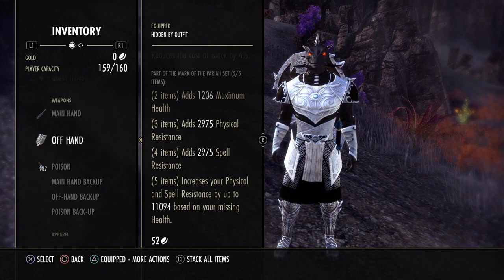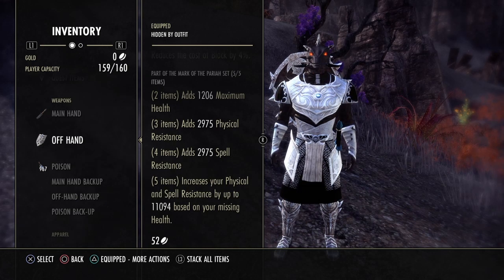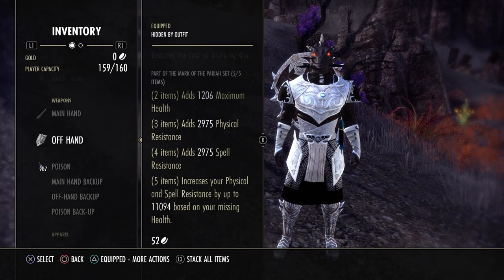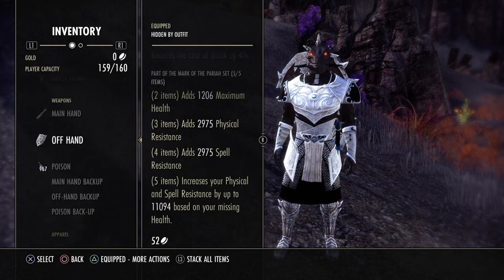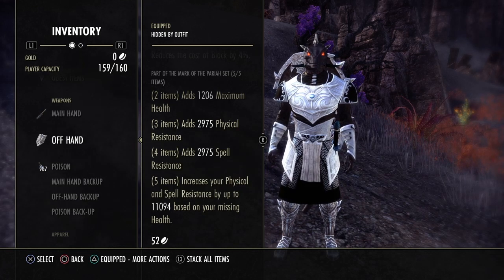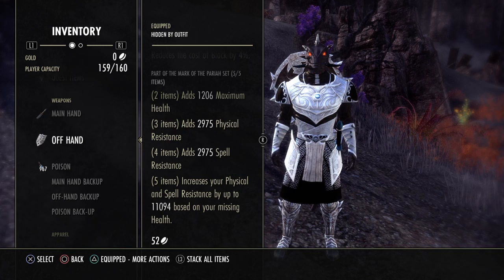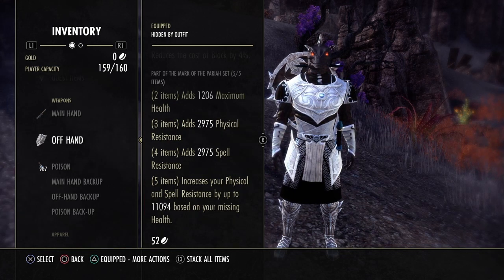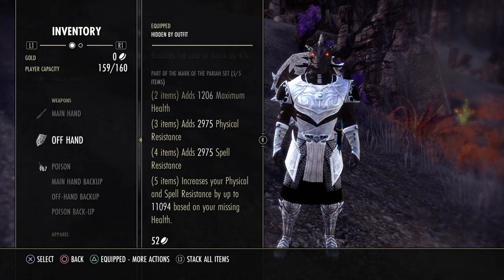That takes away the advantage that Fortified Brass once had. At this point, the only time I would really recommend running Fortified Brass is if you have to have it on your body and you don't want it to be a heavy armor character. To me, the benefits of getting the extra 8,000 resistance as you lose your health — especially on vampire builds — really outweighs and outperforms Fortified Brass at this point.